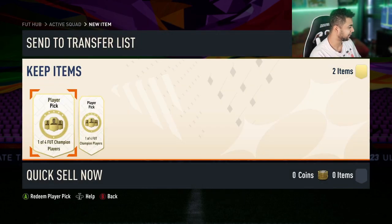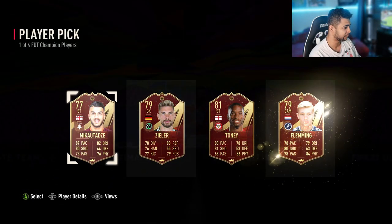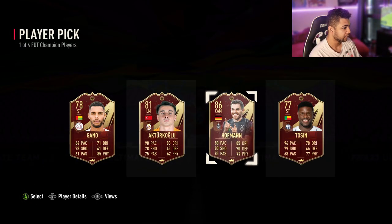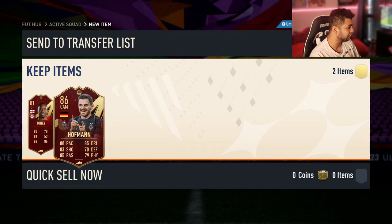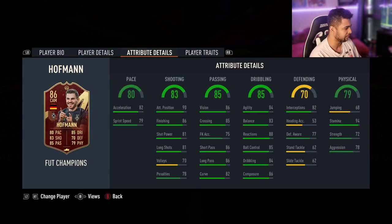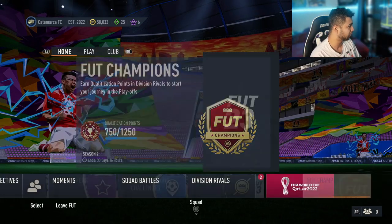Let's see what we can get. I forgot to even look at the Team of the Week — I'll take Ivan Tony, he's an 81, so not too good. The second one is an 86 — Jonas Hoffman 86. He looks very meh, but his acceleration is better than sprint speed so he could be meta. It's fine though.